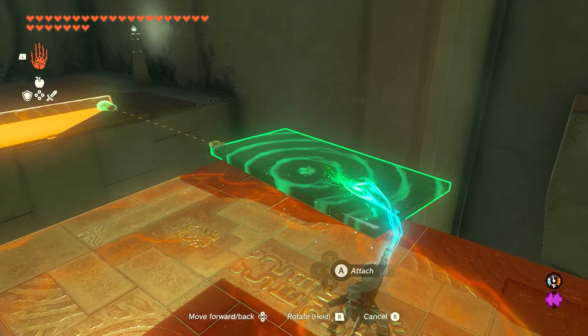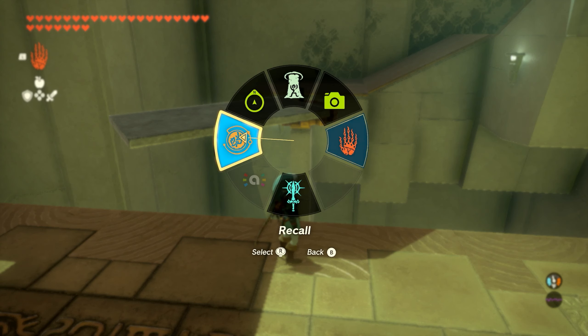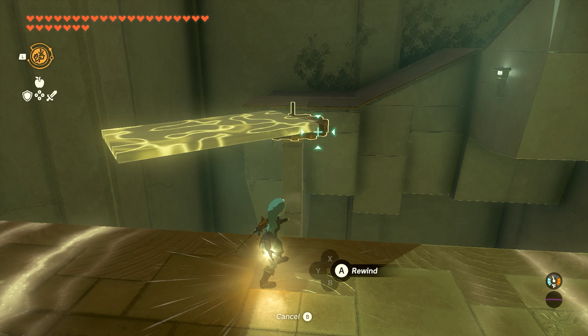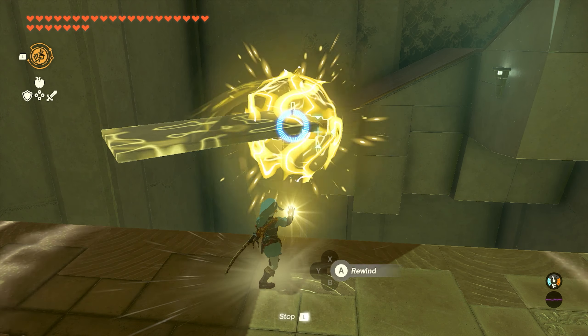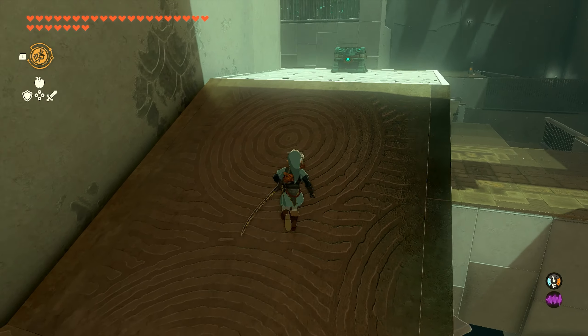We're then going to remove the rectangle that we added, and we're going to attach it to this gear. Once you attach it, you can wait for it to spin around, or you can use recall on the gear so that it comes back to you, and we're going to use that to get across so that we can grab the chest that's hanging out up here.